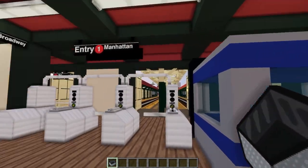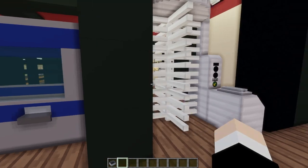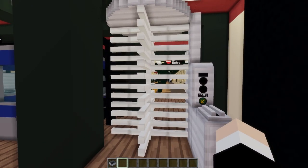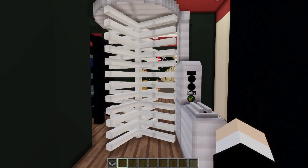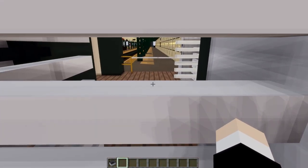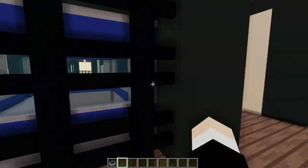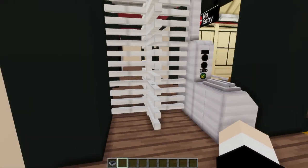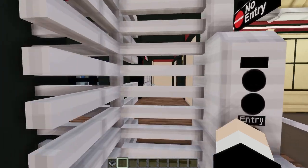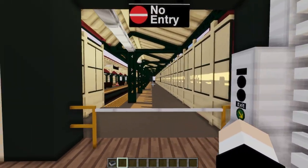The interior of the station house is very nice. Here we have a booth, and a spinning turnstile — and it really does spin this time. Let's make our way through. It actually takes us through — instead of teleporting us through, we can actually go through them. Look at that, it takes us right on through there. Isn't that cool?